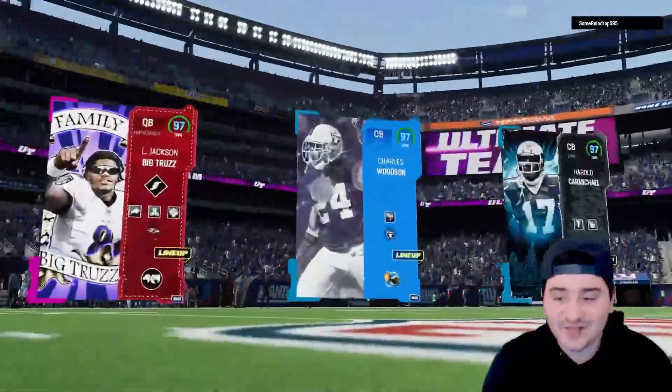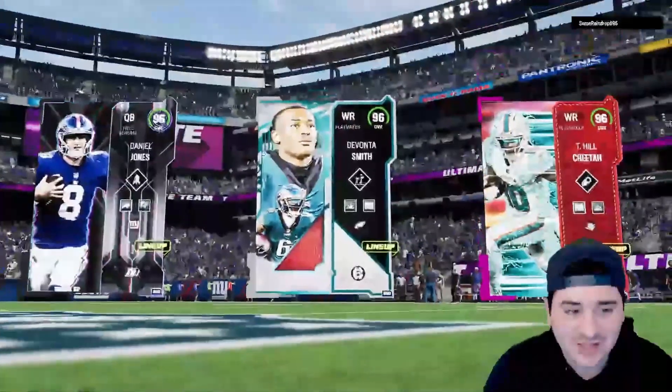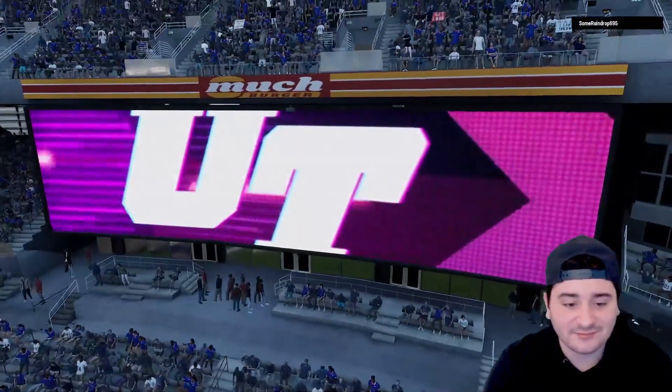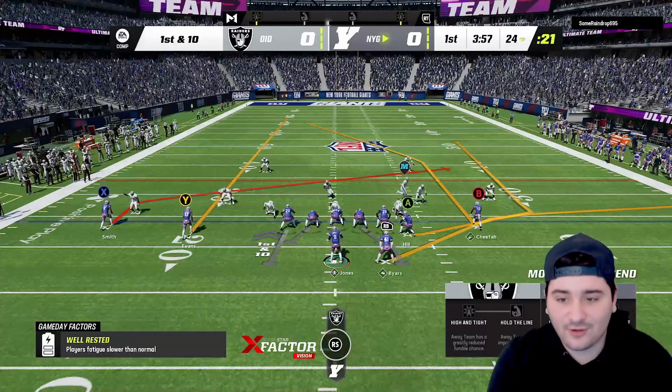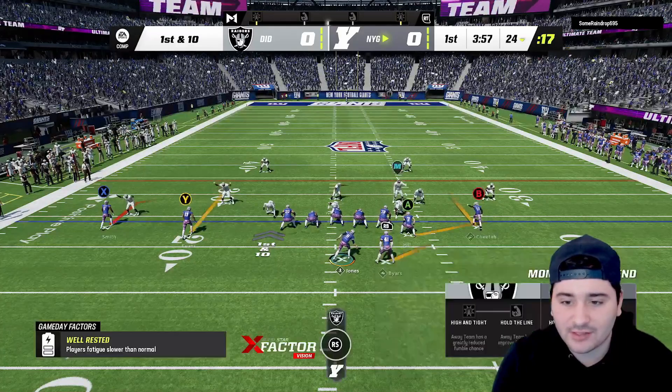The opponent has the new Lamar Jackson, so it's pretty much a Lamar Jackson gameplay. He's also got Charles Woodson. Let's get into the game. You can see the Cheetah all the way to the right — let's see what we can do with him, maybe a corner route.